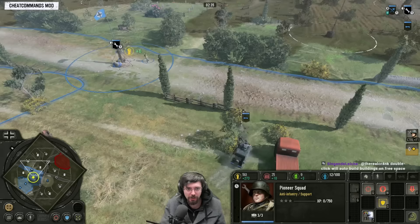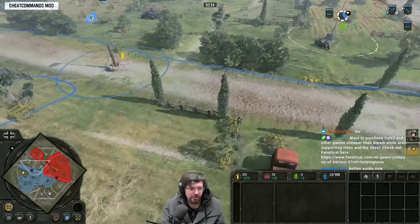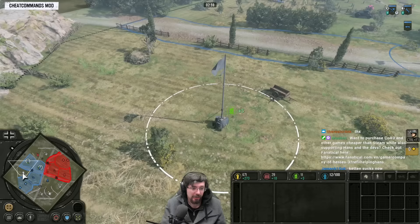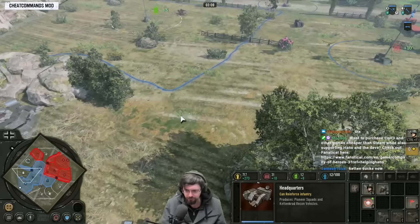You push ahead and grab the opponent's fuel. Try to protect it, maybe send your Pioneer squad forward to cap more territory. Once you've got your 35 munitions, start bringing the Kettenkrad back to capture the immediate sectors outside your base. Like a fuel point right outside your base — you should hardly ever lose it — so try to get the Kettenkrad with that upgrade onto that point.